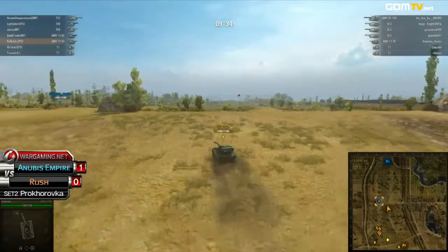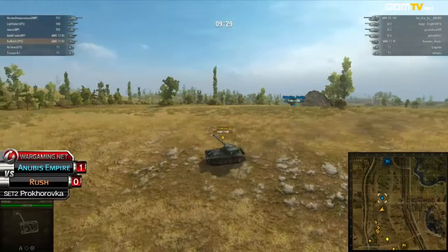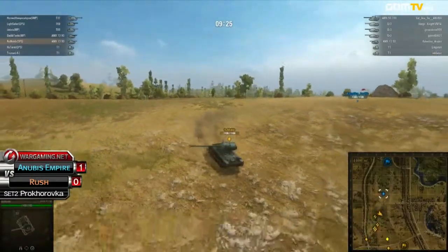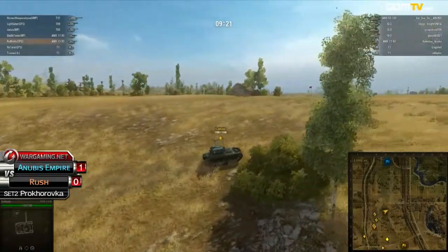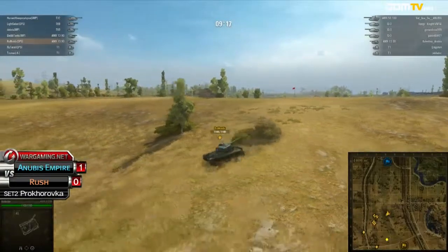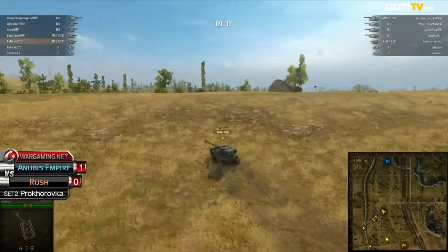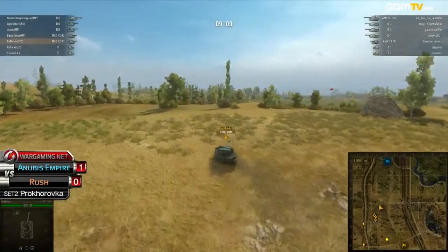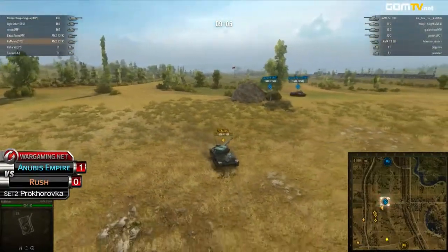So we're expecting Rush to roam around the middle area and really use their mobility. We might see something we haven't seen in a really long time though, because both teams are just trying to monopolize that central field area — so we might see a bloodbath. Anubis Empire is pushing hard straight down the middle, so if they keep doing that they'll definitely have the advantage. They absolutely have an overwhelming advantage. Oh, they've been spotted now.